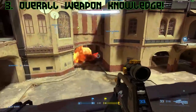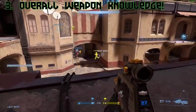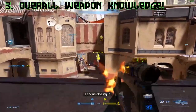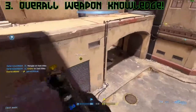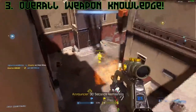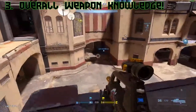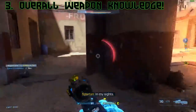Knowing what weapons will spawn and where, and how long they take to respawn, is major for dominating the battlefield — especially in ranked, because in ranked weapon spawns don't change. In regular pubs the weapon spawns change constantly, but in ranked on Bazaar, for example, the rocket launcher will always spawn on tower, no matter what.